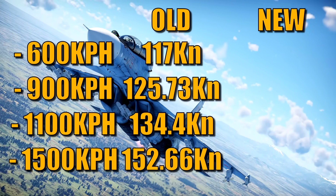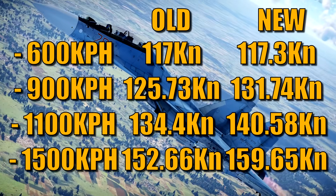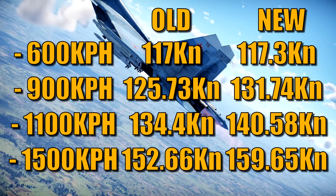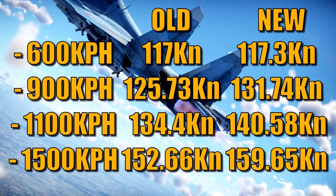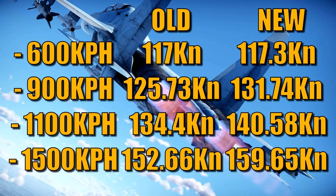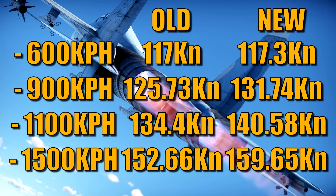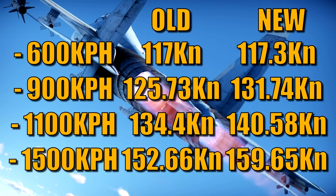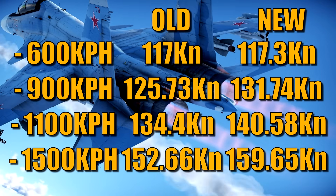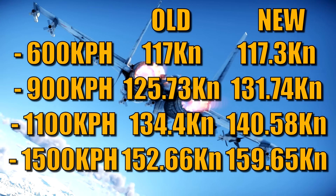At 600 km/h the difference is essentially the same — only 0.3 kilonewtons — because the buff kicks in after 600, so that makes sense. At 900 km/h there is an increase of 6.01 kilonewtons per engine, totaling 12 kilonewtons, which is 4.8% more thrust. At 1100 km/h it was 6.18 kilonewtons more per engine — a 4.6% increase. At 1500 km/h it was 6.99 kilonewtons per engine, a 4.57% thrust increase.